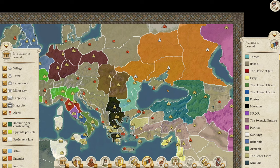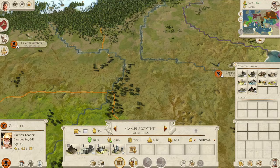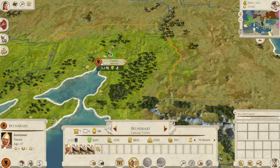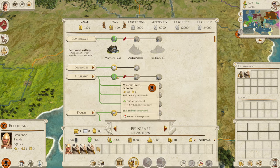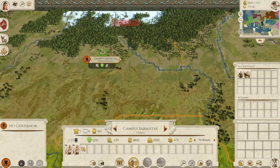Coming in at number four - you might think this is a rogue choice, but trust me - it's the Scythians. They start in the top north-eastern corner of the map. When you're an inexperienced player, what you need is time and space, and this is the nation that gives you that in spades. You only start with three towns and a large town, but you can recruit Scythian horse archers just from a muster field, which is a town-level building - which is crazy.